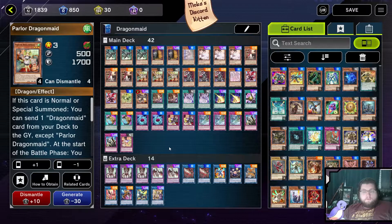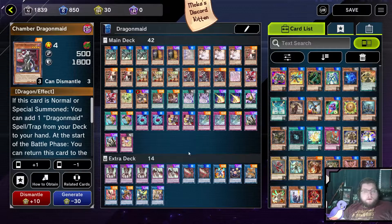Parlor Dragon Maid is a very easy way for us to put more big dragons in the graveyard, or put a small dragon in the graveyard for Nurse. Additionally, it can also add Dragon Maid Changeover, which we can then add back to the hand with Changeover's effect.